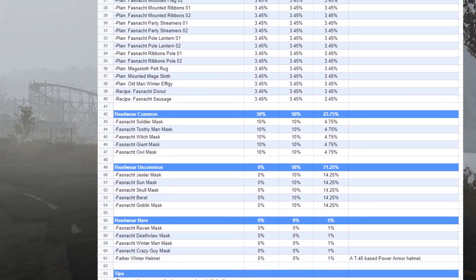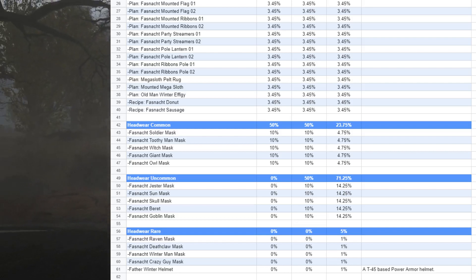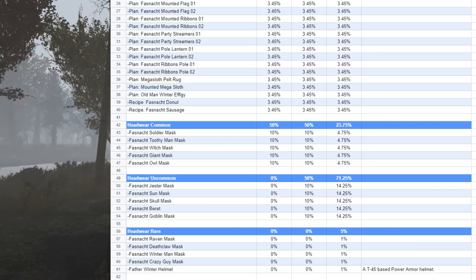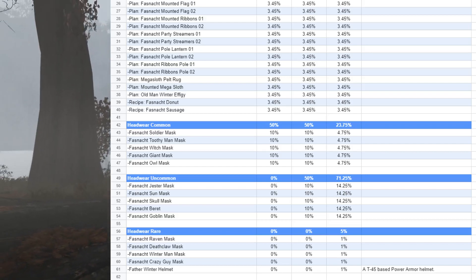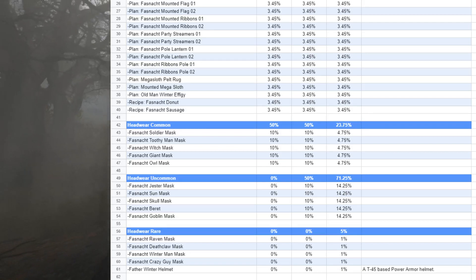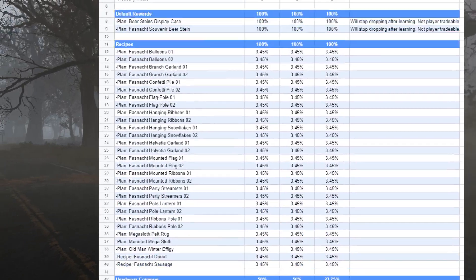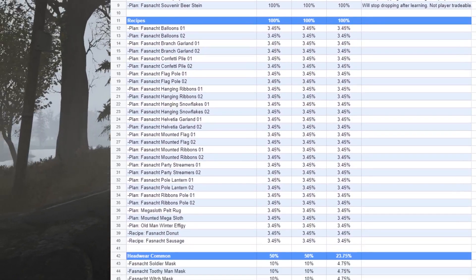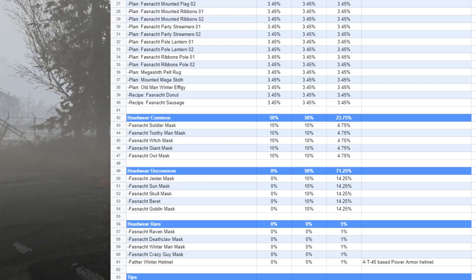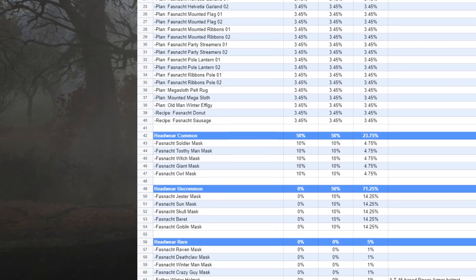After that comes the rare headwear — this is the one that's going to be very hard to get. You're going to have the raven mask, the deathclaw mask, the winterman mask, the crazy guy mask, and the other winter helmet, which is used on the T-45 base power armor. These are only a 5% total drop chance if you have all five bots alive, with each individual mask being a 1% drop. So if you do this event absolutely perfect, you are guaranteed a recipe, and then you have a 23.75% chance of a common mask, a 71.25% chance of an uncommon mask, and just a 5% chance of this rare headwear.